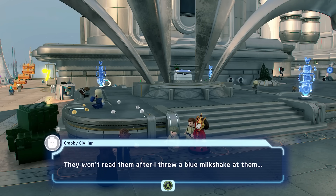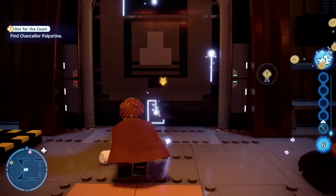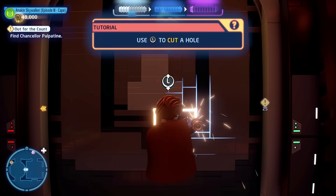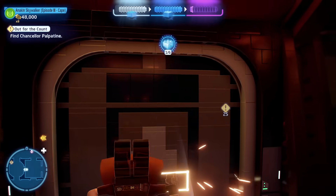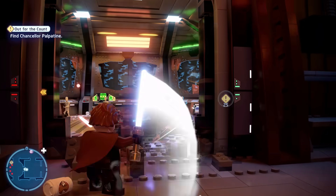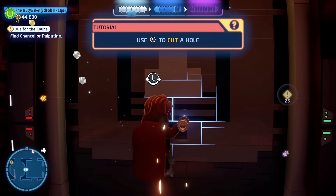The next tip is a quick one about cutting holes in doors as a Jedi. There are multiple places throughout the game where you have to cut a hole in a door, but you don't need to make a big space to fit through. You can literally just cut the smallest hole possible and it will break the door for you.